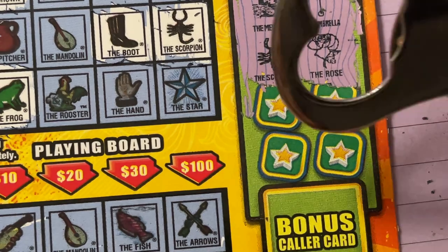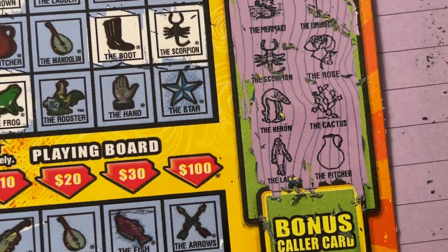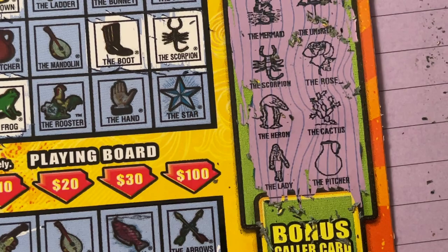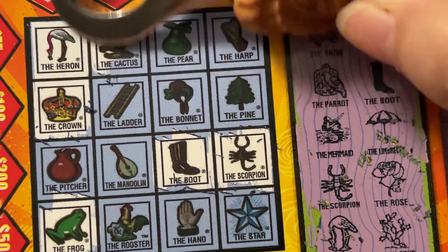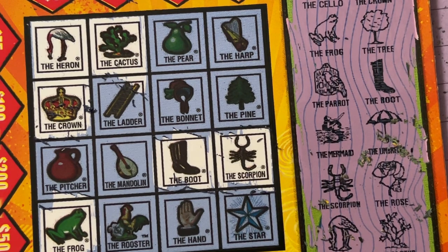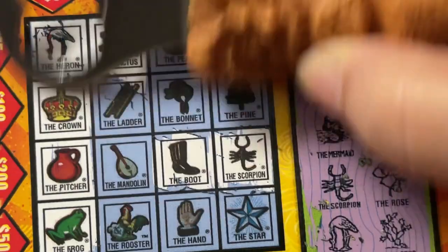Ok, let's see what else we have right here. The heron, the cactus, the lady and the pitcher. We got the heron at the top. I got the cactus next to it. I don't see the lady or the pitcher. Oh wait — we did get the pitcher, I'm sorry. We needed the pitcher.